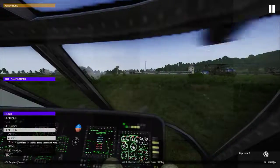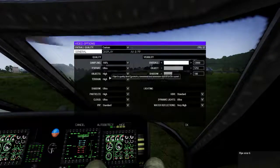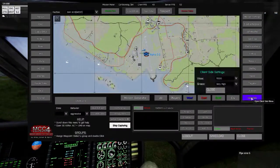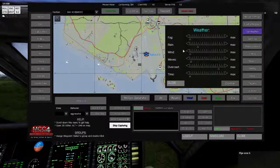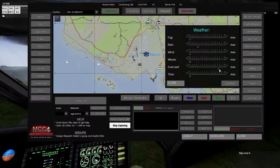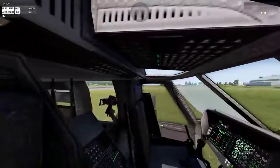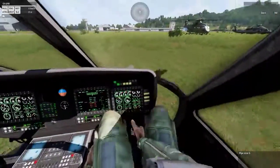Just before I go, let me configure video — it's going to go all the way up. Ultra, ultra high, brilliant. Continue. Client side 11,000, grass very high. Set the weather — I'm not looking for fog, I'm looking for rain. I don't mind the rain, I just can't see very far, that's my big problem at the moment. Let's go.